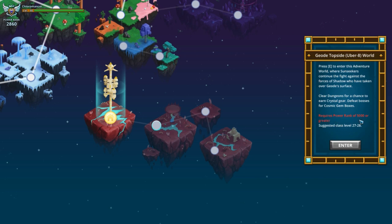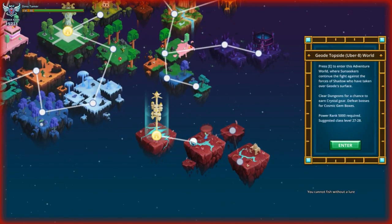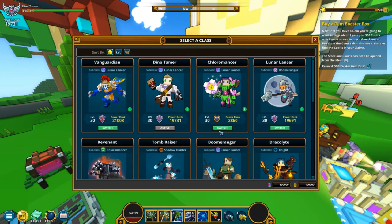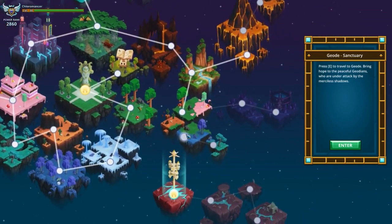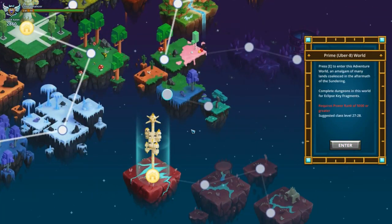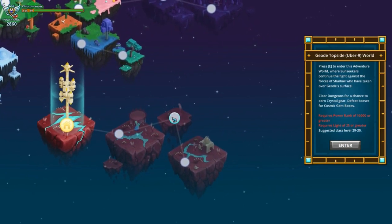This requirement doesn't show up if you already have the power rank. Let me quickly switch to another character — it doesn't light up before you basically do it again. So you can see I'm back on the character and it's still not shown here because there's actually something else required to go here. I'll show you in a little bit. It's better to see the requirements — it's transparent because I am not able to go there.